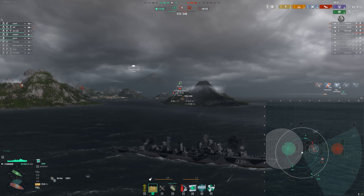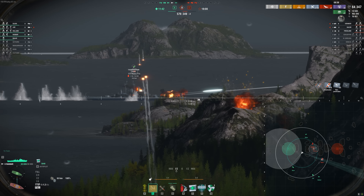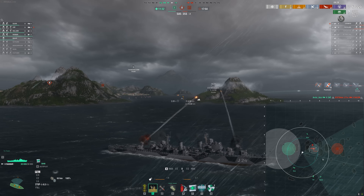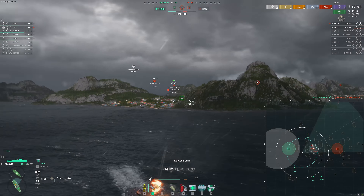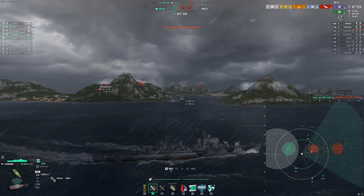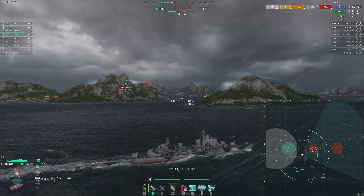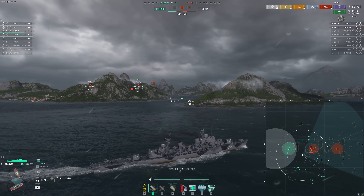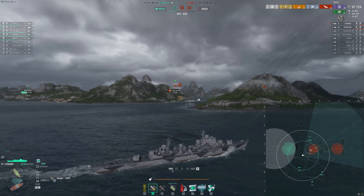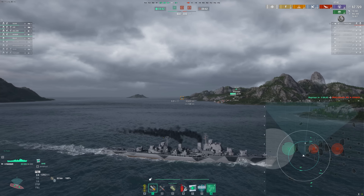Other destroyers do have that ability — Harugumo comes to mind certainly. Got to watch for the Friesland coming around here. They do get him. Might even be able to get over that for a cheeky fire. It's a really nice spot to be in because we can get some spots and shots on them as they cross here, but we can just dip behind cover very, very quickly. Looks like the Friesland's not here right now — Ushakov is the one. And he's done. Let's go finish off the Friesland.